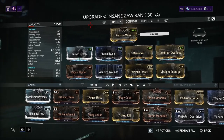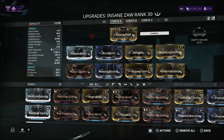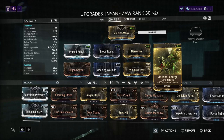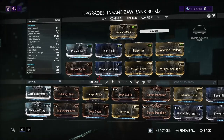I never had a Zaw that performed this well. I didn't know anything about building Zaws until I really got into Kitguns and learned so much about them — Kitguns and Zaws are basically in the same category of building your own weapon. Here's my build: Prime Reach, Blood Rush, Berserker, Conditioned Overload, Viral, Violent Scourge, Vicious Frost, Weeping Wounds, and Organ Shatter — basically the go-to mods.